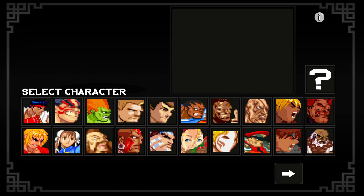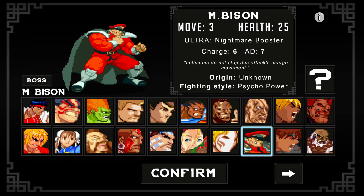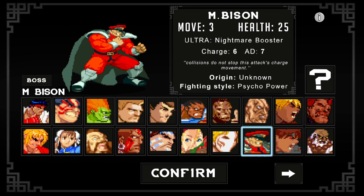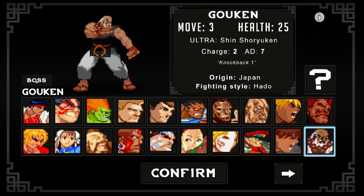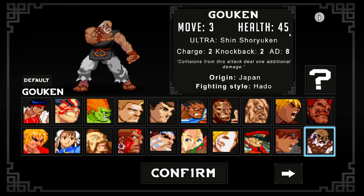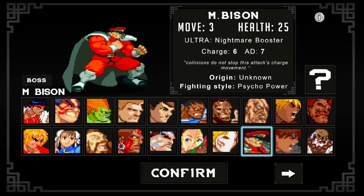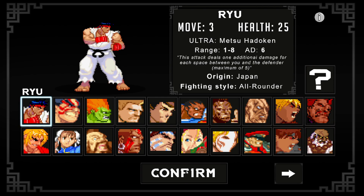Once you have selected your character you'll move on to another screen, but here also has the boss information. If you got the boss deck you will get some characters that have bosses. There's a little boss icon above the characters Bison, Akuma, and Gokin. When you click boss it'll select their mode to boss mode, which gives them the health value and new information. Let's go ahead and select Ryu and move on to the next screen.